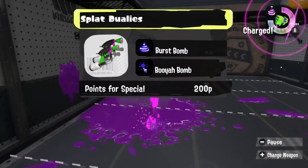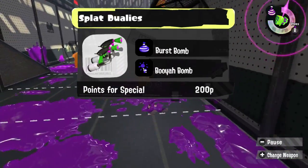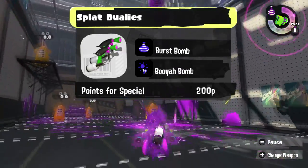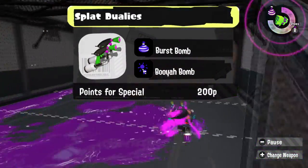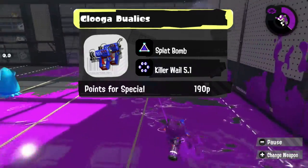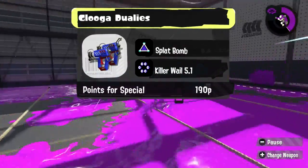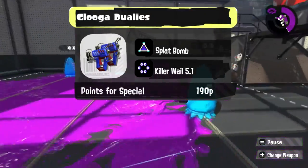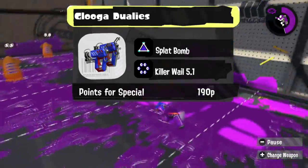I feel like the Splat Duelies benefited very much from the Burst Bomb, so we'll let it keep that. But I want to give it the Booyah Bomb — that way you fire the Booyah Bomb, you see where anybody is running, and you go and finish them off, because hey, you're a Duelie, you can do that. I want to give the Glooga Duelies a bit of consistency with the help of the Splat Bomb, and then the Killer Wail to take out anybody that might be far away from them. Both of these will take a bit of precision to use right, which is about what you would say about the Glooga Duelies anyway.